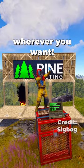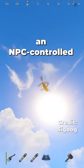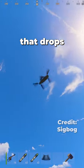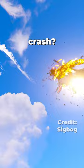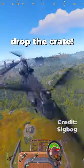How to make the Chinook crate drop wherever you want! The Chinook is an NPC-controlled helicopter that drops a locked crate at a random monument. But did you know that you can make it crash? Slam into the Chinook with a minicopter to make it drop the crate.